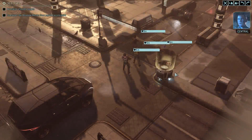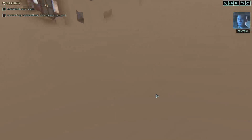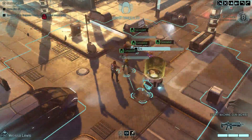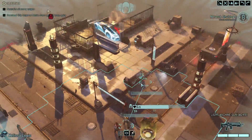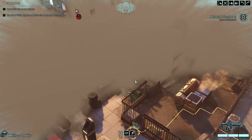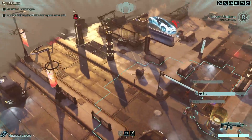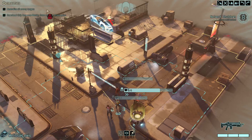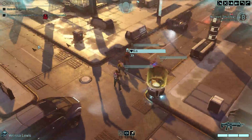All right, let's do this. This is Avenger. The access point we're after is just ahead. Move to secure the area. Expect hostile resistance. Expect hostiles right there. Got it, moving.